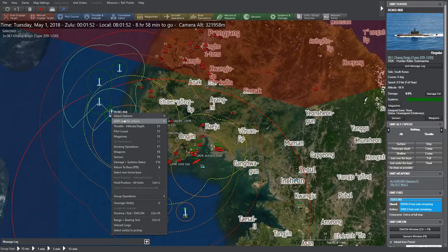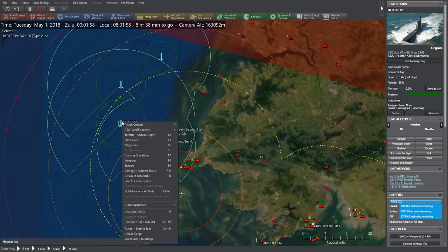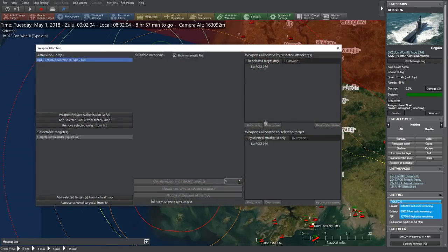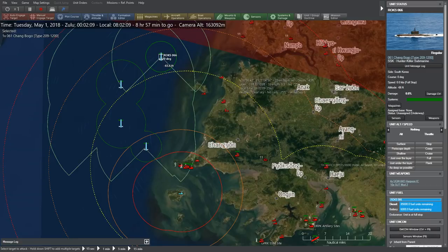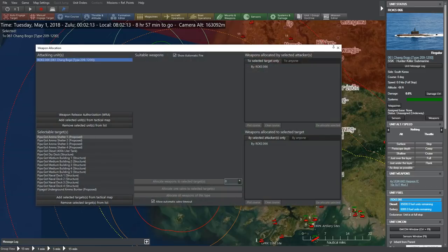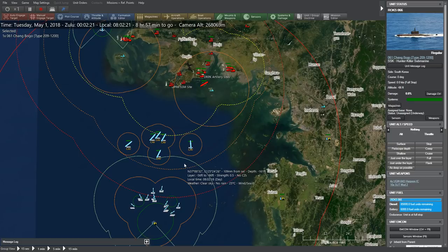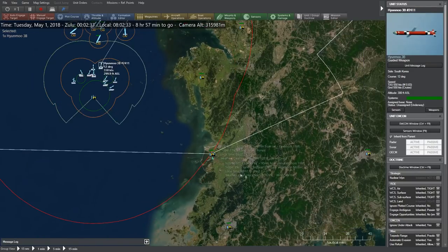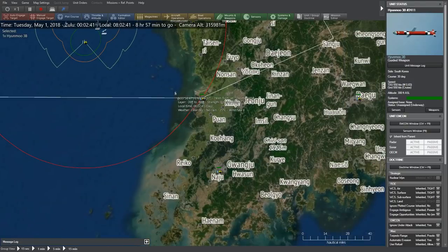These submarines appear to only have submarine weaponry — I don't think we can use them to launch land strikes. The Hyunmu-3 land-attack cruise missiles — are those a South Korean indigenous design? Or is there anything like a Tomahawk made and used by South Korea? Clicking on it... it looks like a Tomahawk to me, though I don't know if that's the actual photo or a generic one. Our other aircraft should be about two minutes from becoming airborne.